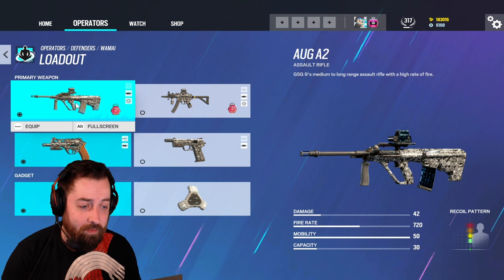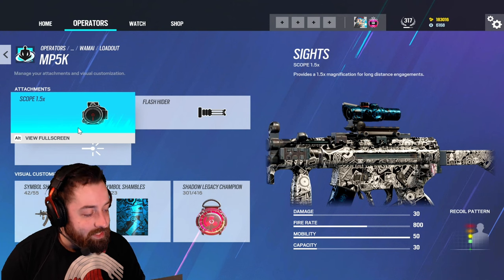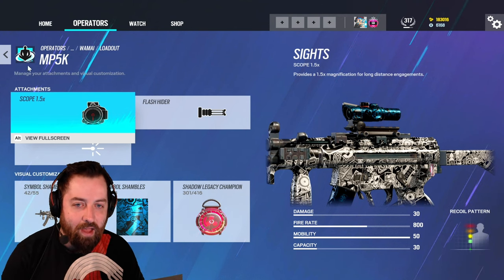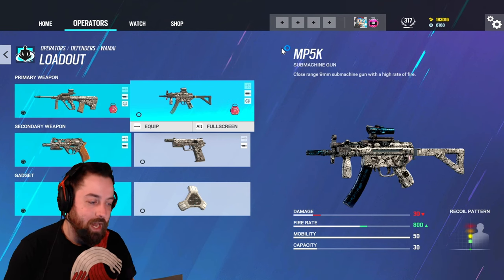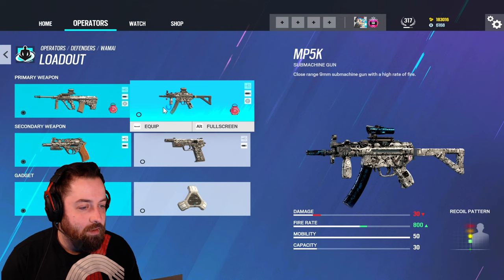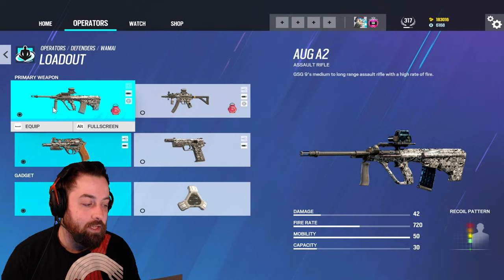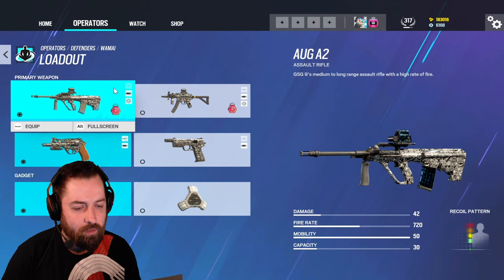The AUG does 42 damage with a 720 fire rate — you can out-DPS some attackers, which is pretty great. Then you have the MP5K: less damage but slightly faster fire rate, and you get the 1.5x scope, which is personally the best scope in the game — a great combination between a holographic and an ACOG. The AUG is going to reign king overall though.